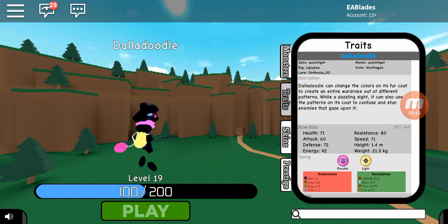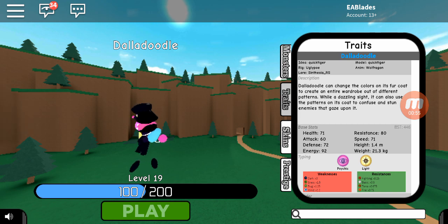Dolladoodle can change the colors on its fur coat to create an entire wardrobe of different patterns. While the dazzling sight can also use the patterns on its coat to confuse and stun enemies that gaze upon it.